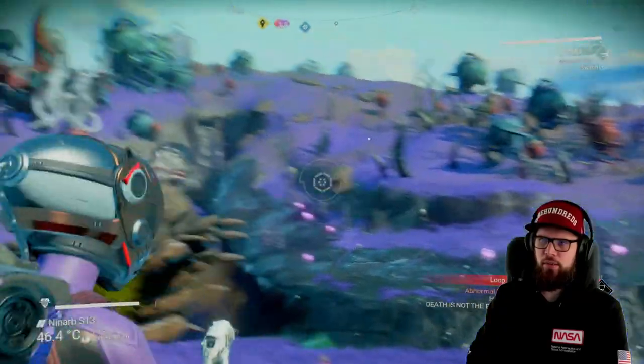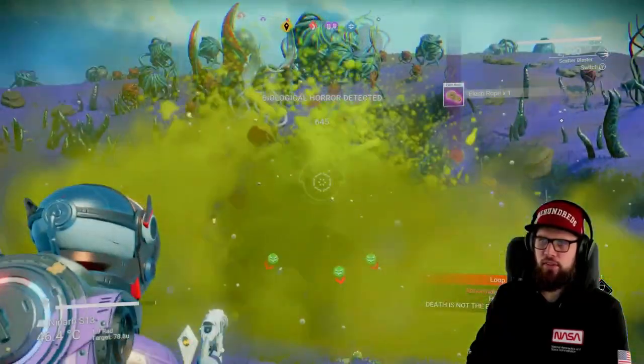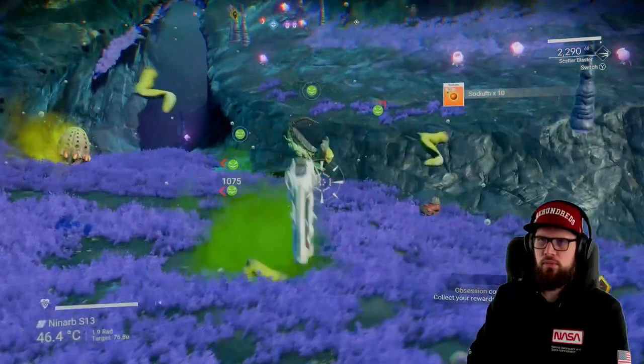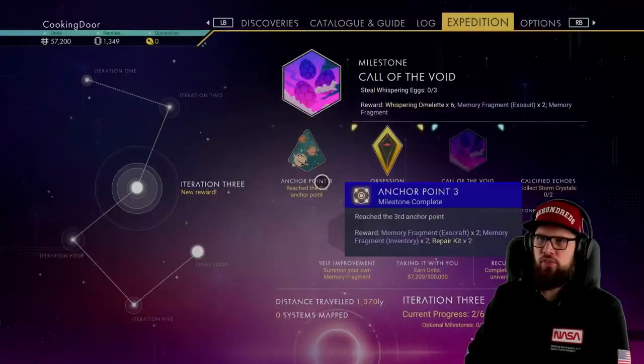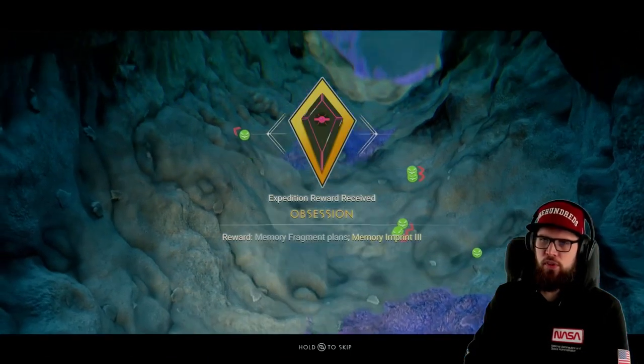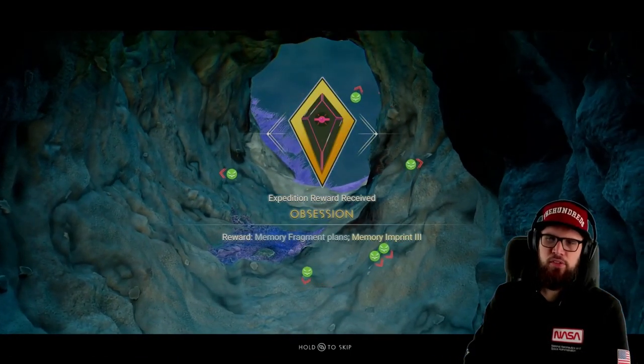Some things will spawn again and you'll need to kill them in order to continue. When you're safe, make sure to collect the rewards for the Obsession milestone, which are memory fragment plans and the third memory ink print.